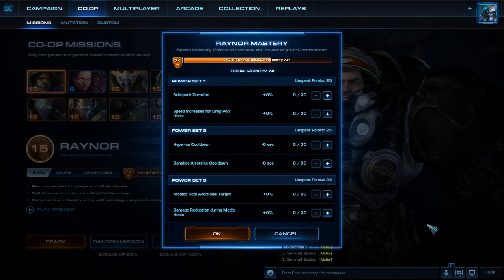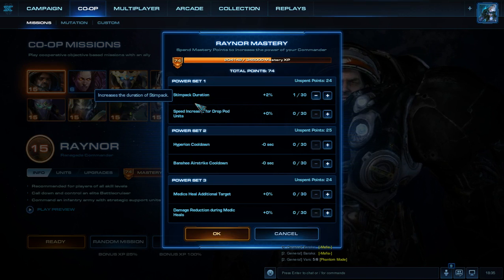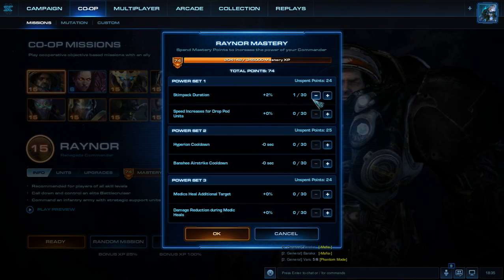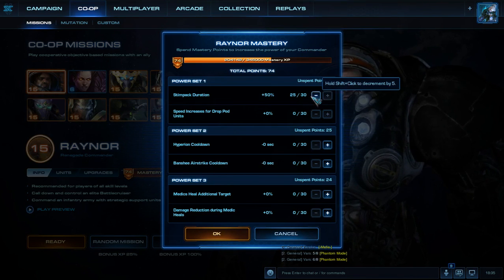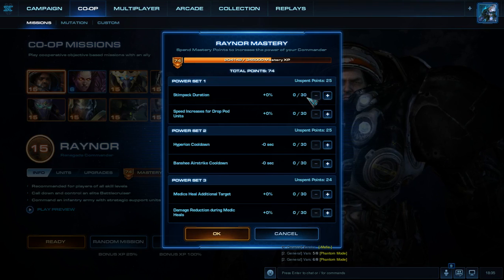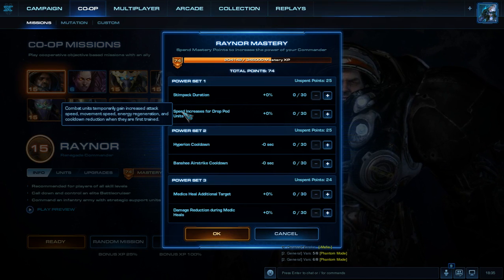Let's go ahead and talk about power set one first. It has Stimpack duration and speed increases for drop pod units. Stimpack duration increases the duration of the Stimpack, and its duration is going to be increased by 2% for each level, up to a maximum of about 60%. The other one is speed increase for drop pod units — combat units temporarily gain increased attack speed, movement speed, energy regeneration, and cooldown reduction when they are first trained, going up by 2% each time, up to a maximum of 60%.